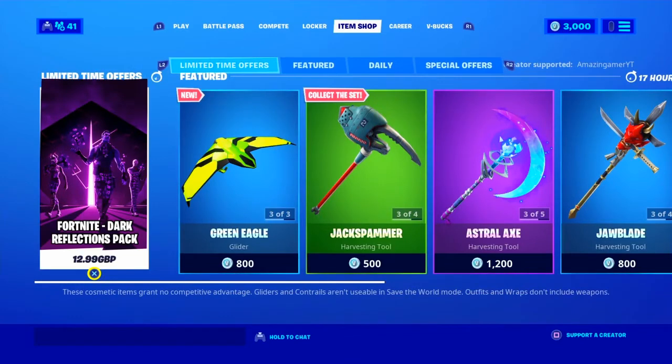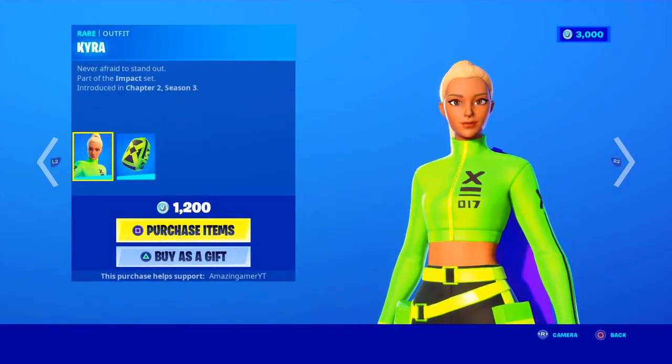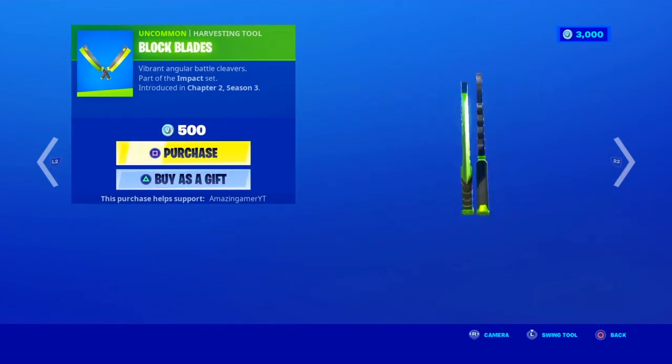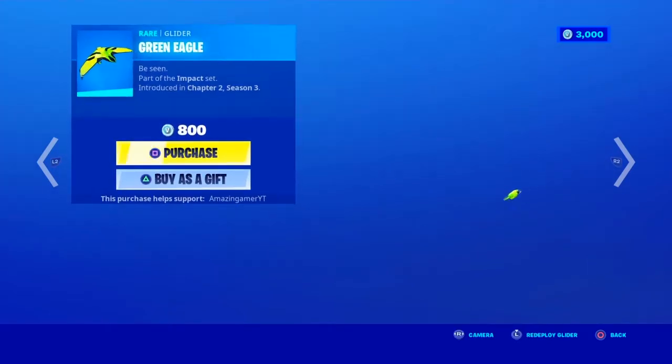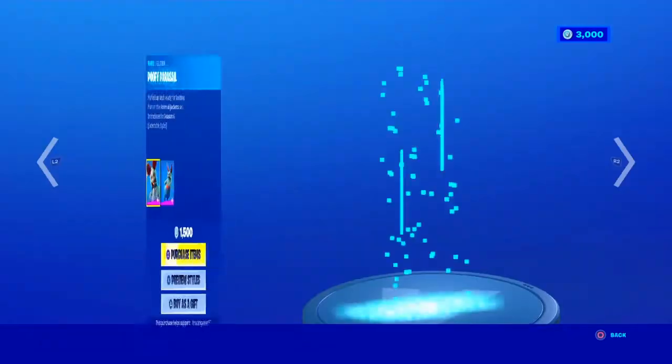In today's shop we still have the Dark Reflections Pack, and we have the new Kairos skin with the back bling Impact Green, along with the Block Blades dual pickaxes and the Green Eagle glider, looking very awesome.